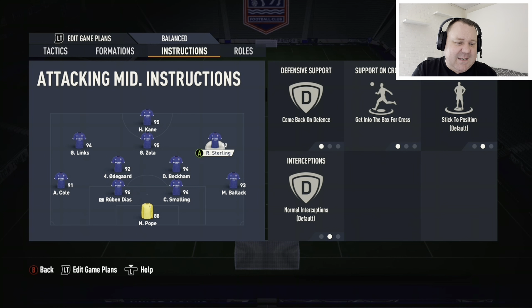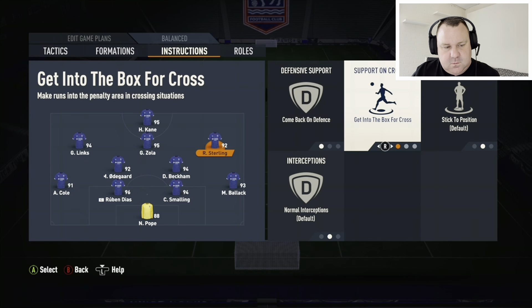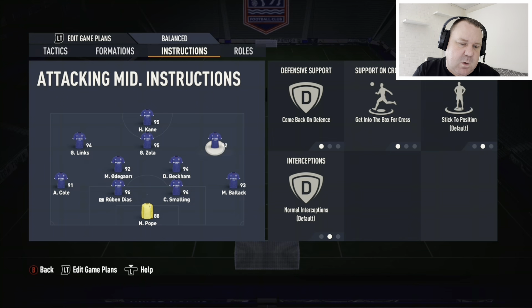Out on the wings we've got Sterling and Gift Links. Come back on defense is important — where the CAM stays forward, we need more than six players defending, so the wingers come back. However, because direct passing is turned on, we've got get into the box for crosses active when attacking. They're going to make runs with lots of pace out on the wings, and it works very well.